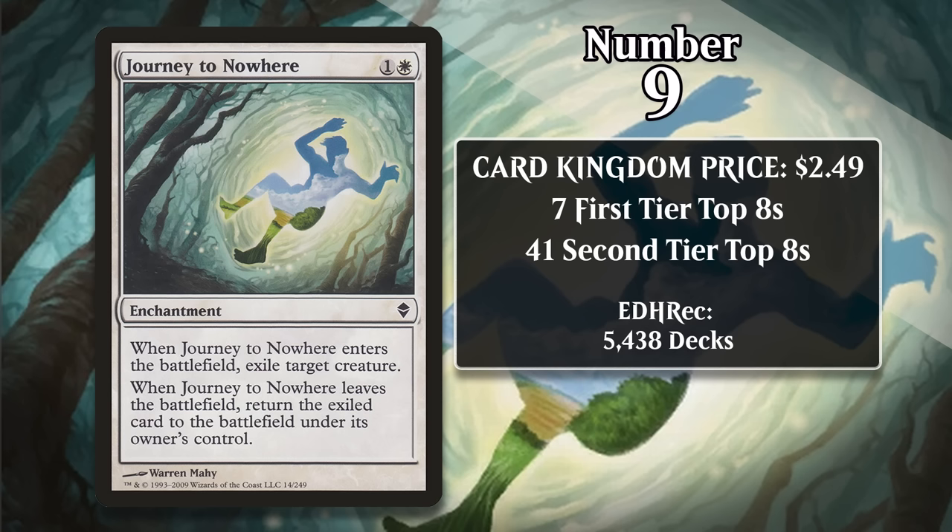At number 9, it's Journey to Nowhere, which costs about $2.50. When the enchantment enters the battlefield, it exiles target creature. When it leaves the battlefield, you return the exiled card to the battlefield under its owner's control. In other words, it's Oblivion Ring for one less mana, but it can only hit creatures. It saw significant play in both Standard and Extended while it was legal there, and it's also one of the most heavily played cards in all of Pauper, appearing in almost 10% of the decks in the format over the last four months. That has had the biggest impact on its price tag, as there are no other 60-card formats where the Journey is seeing play, and it's not a big player in Commander either.